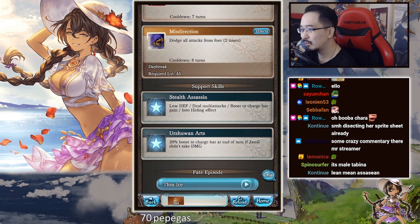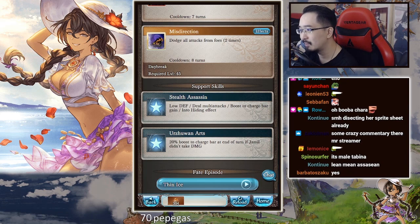On Arts: 20% boost to charge bar gain at the end of a turn if Jamil did not take any damage.